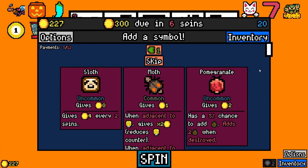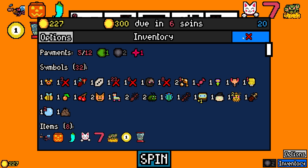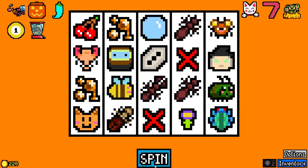The moth, the pomegranate — has a 5% chance to add a seed. I don't know if I want a bunch of fruit right now. When adjacent to a lightbulb it gives double and reduces the counter. A moth does not like the sun — that makes sense. Do we have any lightbulbs? They're almost all gone. Let's grab that pomegranate — let's go!